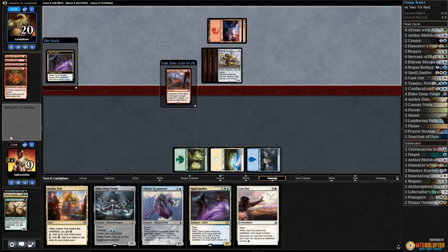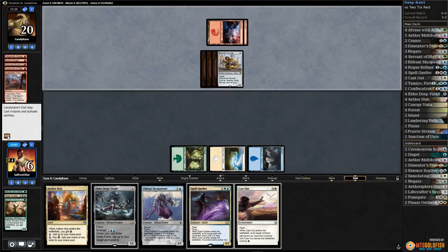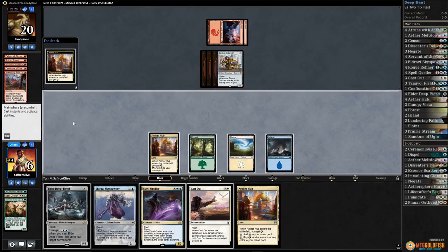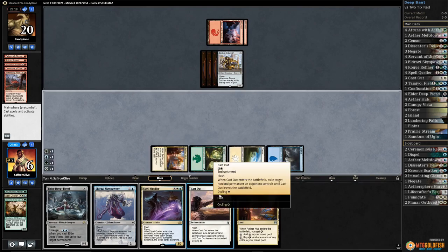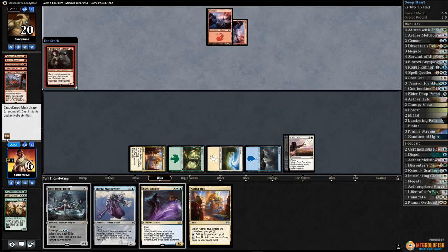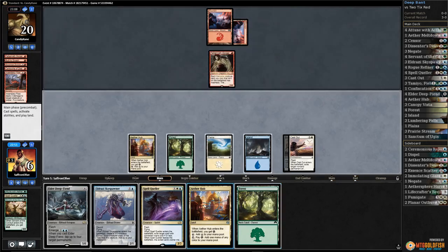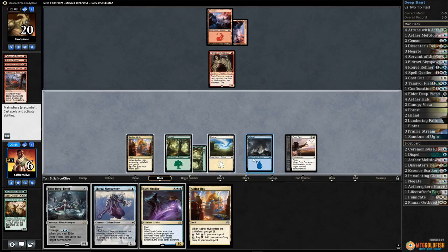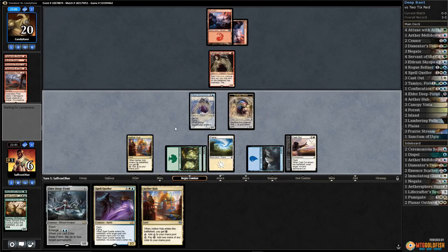We can cast out the courier and maybe make a go of it from there - at least that means our opponent doesn't bring it to draw a new hand. Play ether hub, we just need to main phase a cast out and cross our fingers. Cast out executed, there's a gorger, opponent passes. Play the forest.